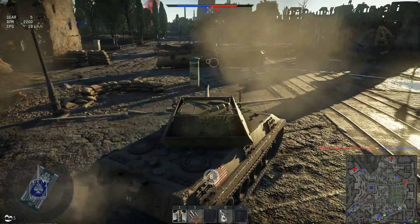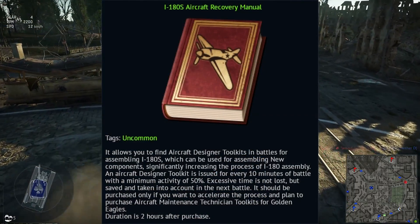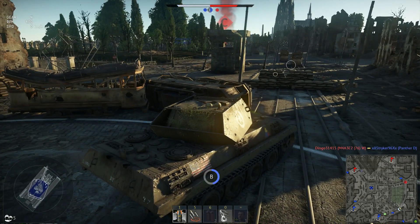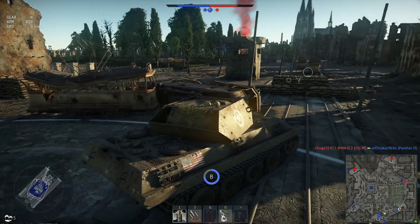For console players, there is an alternative method to gaining parts because you can't use the market. You can purchase an I-180S aircraft recovery manual, which for two hours will give you the ability to gain aircraft designer toolkits — three of which you can craft into new components.